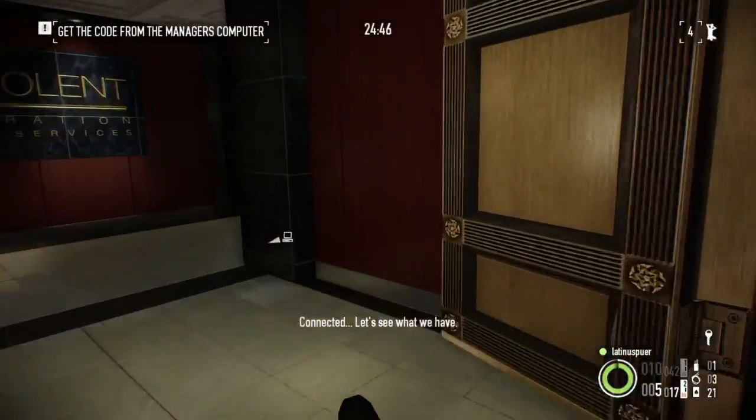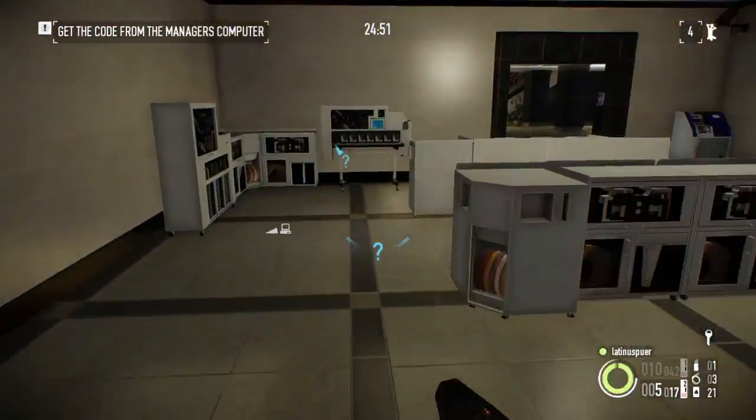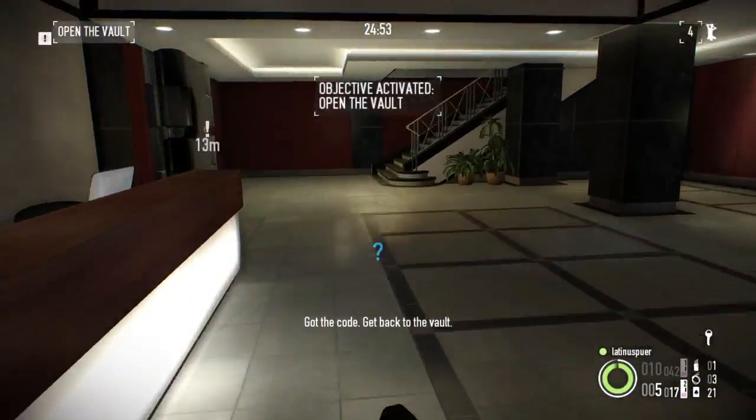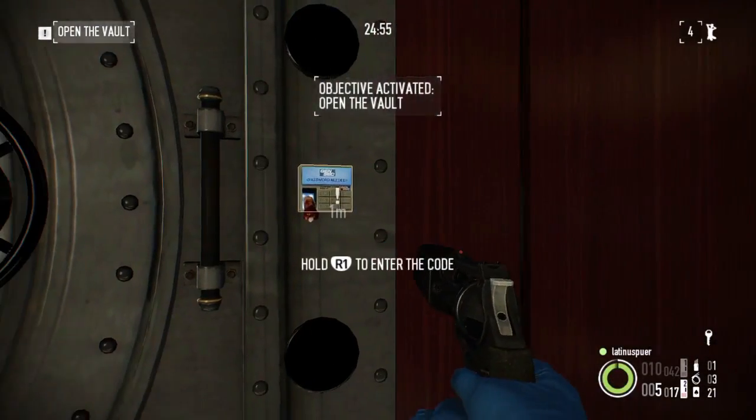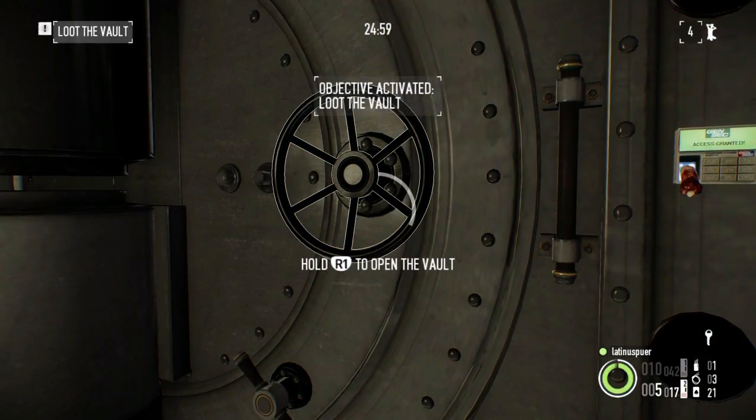Sorry — I've been reading the Walking Dead comic, scares the shit out of me, I'm a bit shook up. Alright, so now we're going to go ahead and open up the vault. Let's see what we have. Got the code — get back to the vault. Open.